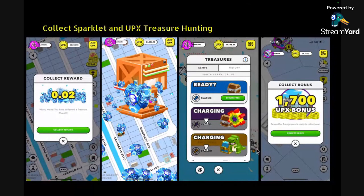Collecting Sparklet and UPX during treasure hunting is another way to earn. Sparklet comes in different amounts — on a standard hunt, the highest you can get is 0.02 Sparklet, and 0.01 is for lower-tier cities. If you're doing competitive hunts — those are the ones showing 'charging' — you can get more Spark. Rutherford is where I suggest new players start for learning treasure hunting; it's a good small city to get the grasp. Then move on to somewhere like Santa Clara — a great city for treasure hunting, not too big, and you get a 0.02 payout.